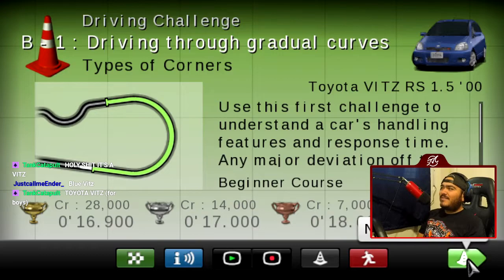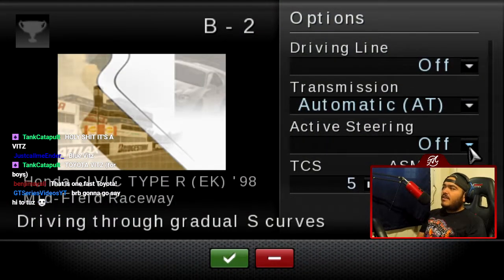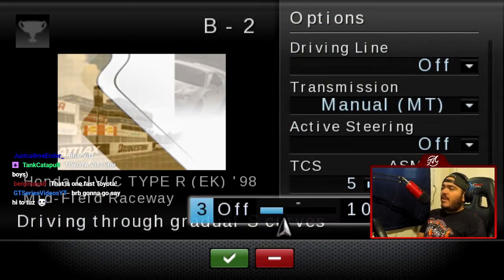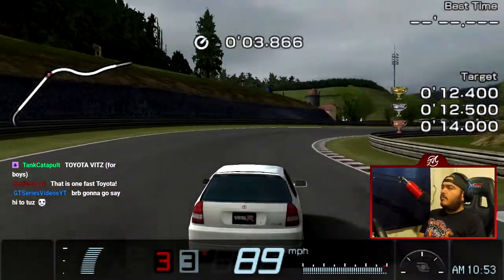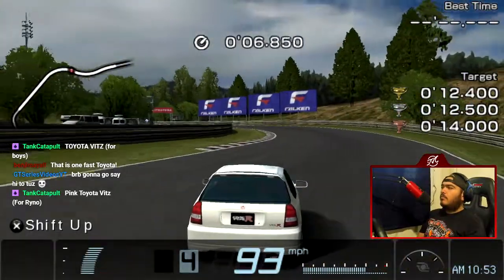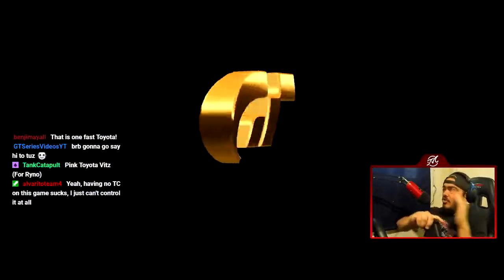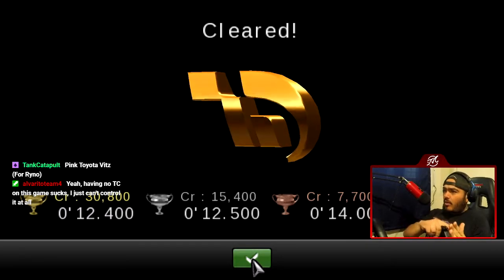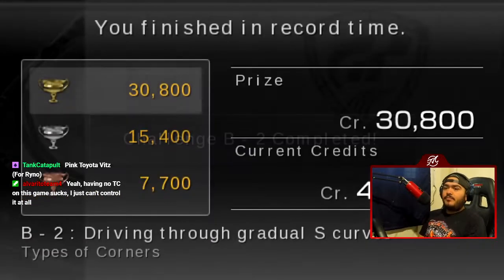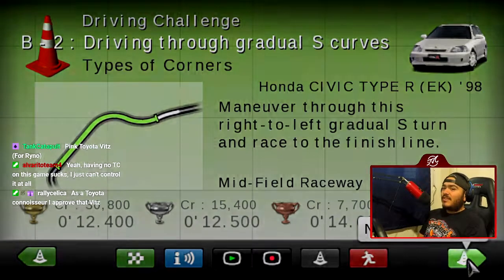49K Toyota Vitz — that Vitz is pretty sick. B2: Driving through gradual S-curves. We're going to be at Midfield Raceway on the S's after turn 1, and we have a Civic Type R for this one. We're going to swing a little bit wide — we don't really lose much momentum. When you swing wide you can be flat out, because if you stayed in the line the computer gave you, you'd have to lift a little. That's why I took a lot of the rumble strips to keep it flat on the gas. No TC — we're playing with no TC, so we're going to do this horribly.